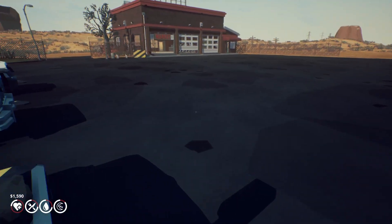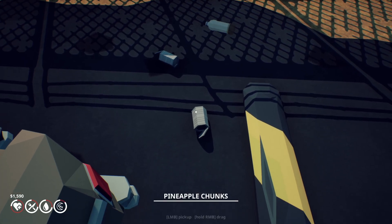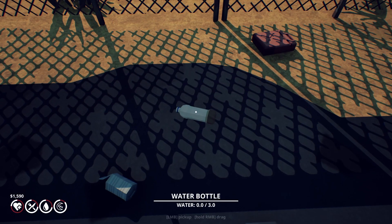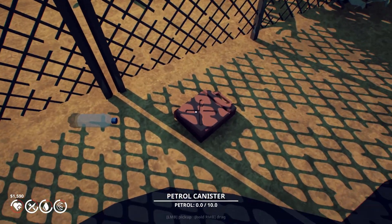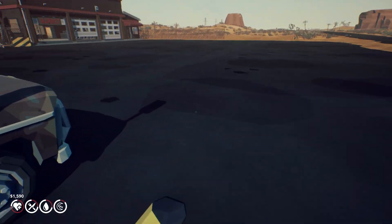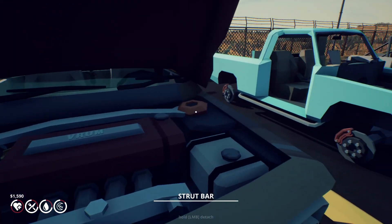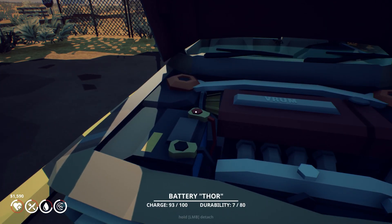Match the car. There we go. What else we got here? Cans — is that empty? Yeah, it is empty. This one is also empty. Is our oil and stuff fine? Water's half. Battery needs some help.